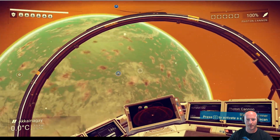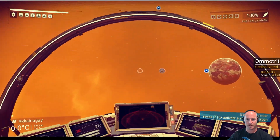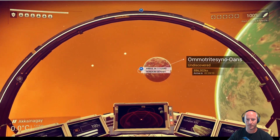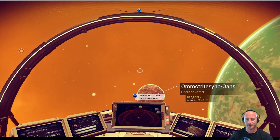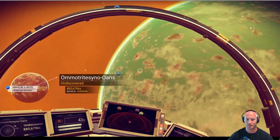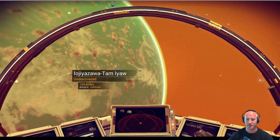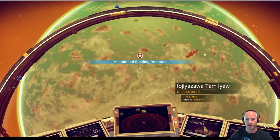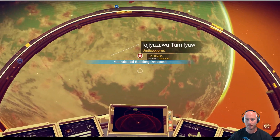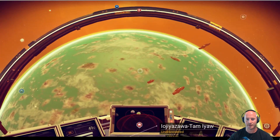Let's head over to wherever this mining resource thing is. Oh, it's just a heridium deposit, that's all it is. Maybe we're just going to have to touch down on this planet. There's an abandoned building — where's this abandoned building at?